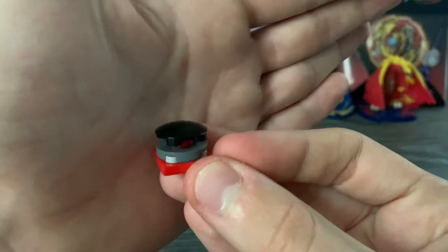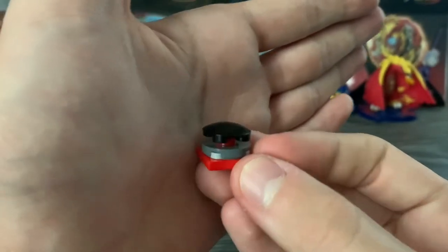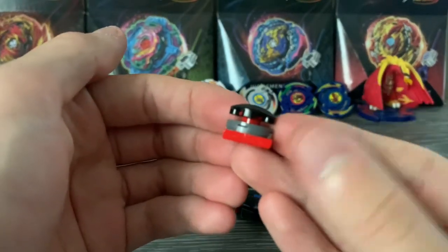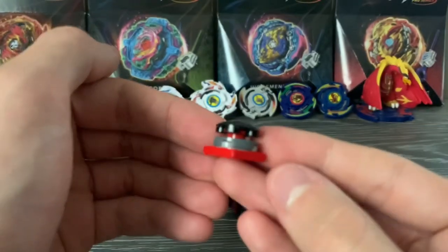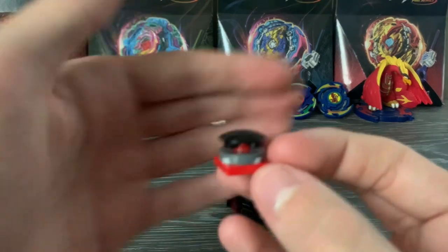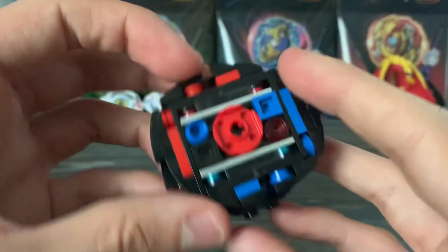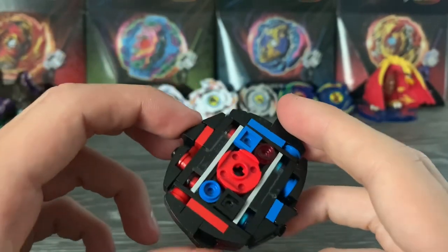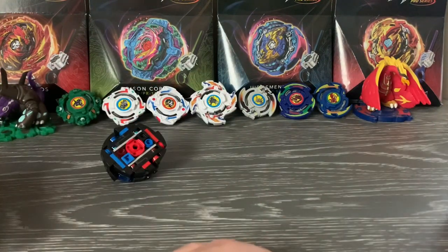Finally we have the driver, which is High Mobius. The idea is that every bay in my boosters will have a new part of some kind, and in this case it's High Mobius. I made the original Mobius driver very short because of the relative height of Last Whisper's chassis, but I made a taller version here and it's also calmer for some reason — maybe this piece is rounder. That completes our combo: Hunter Hyperion, 1A Dash, High Mobius. It's probably the best pull in this random booster.